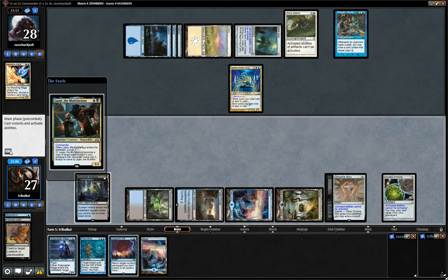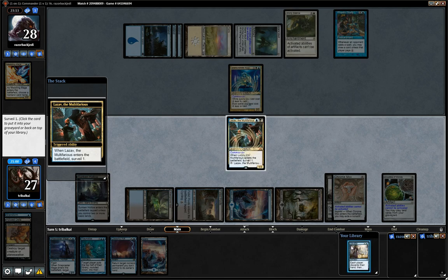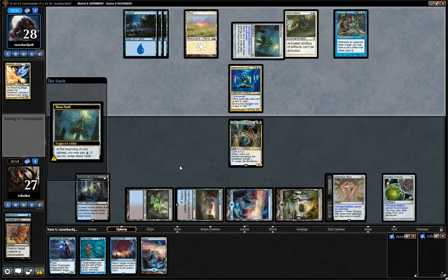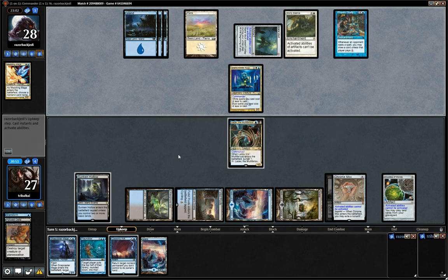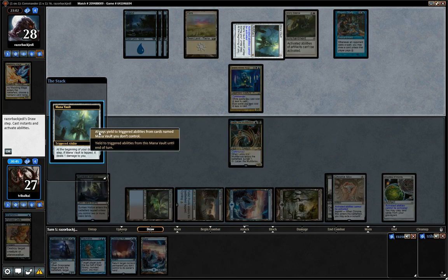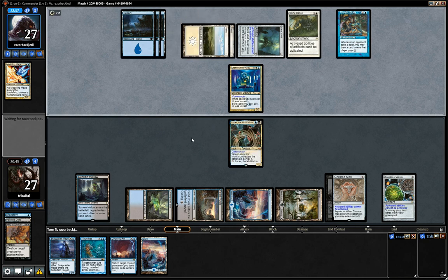We can go for Lazav here and then pay the extra 1 for the Rhystic Study and say yes to that. Looks like our opponent is struggling for cards which is fine with us — we'll Surveil and put the Windfall on top so that we can draw into it. I don't know if we're actually going to Windfall, but if we're desperate for new cards and our opponent refills their hand, we might as well take advantage of them having a full grip. Windfall doesn't just give you 7 new cards — it depends on the most number of cards that are discarded.